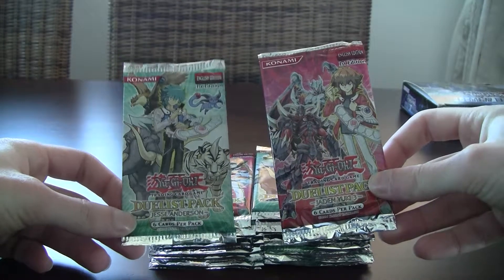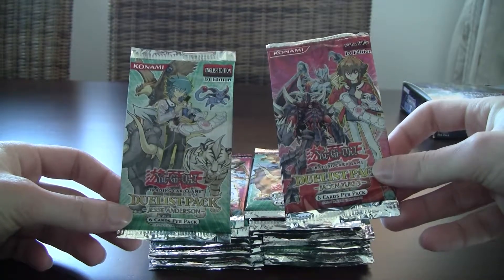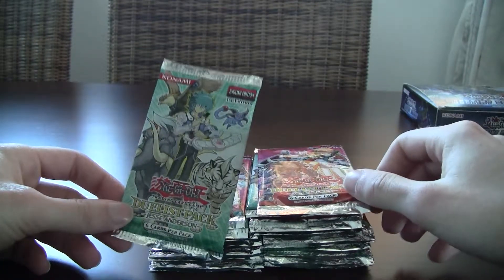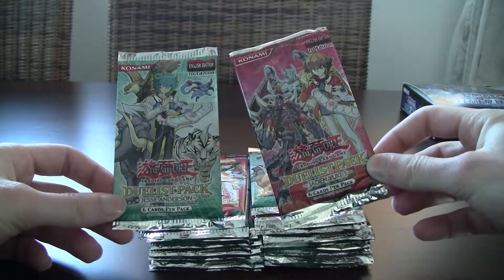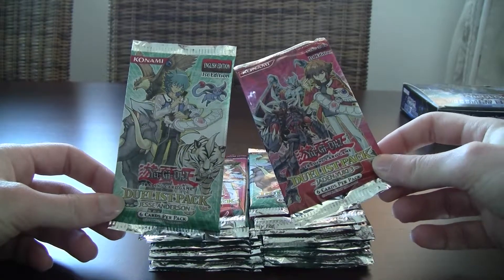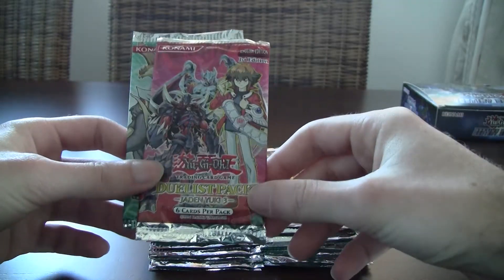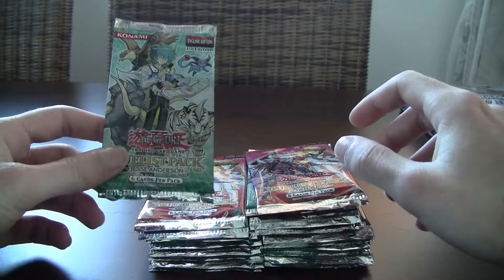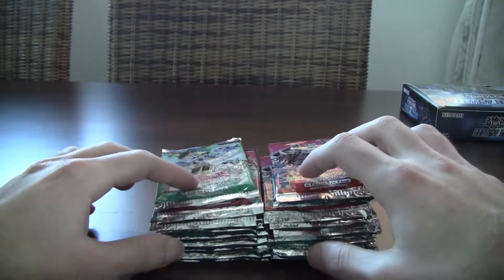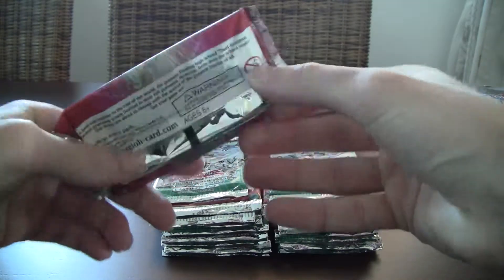These are the Judai and Johan Jesse Andersen Duelist Packs that came in 2008, if I remember correctly. It's ten of each — ten of this guy and ten of this guy. These are from blisters actually, but in order to save time and not bore you with nonsense, I took them out of the blisters and set them up like this. It's those blisters that have two packs in each blister, so there's five cards in each pack; the sixth card is like a guide card that's for the most part not very good. But yeah, there's some interesting cards here, probably useless and reprinted a million times, but let's just do a quick video.